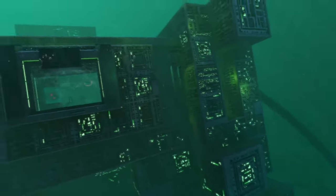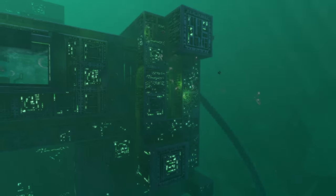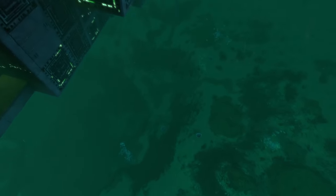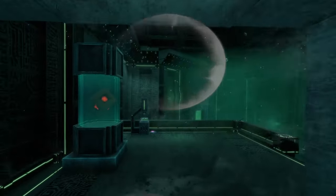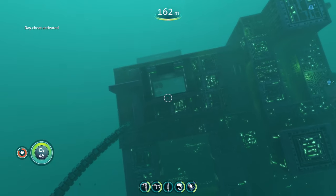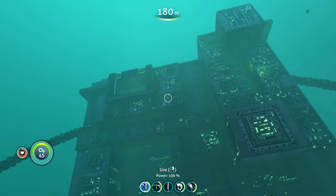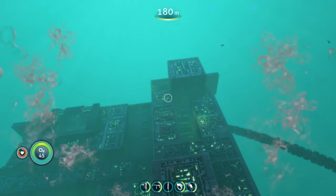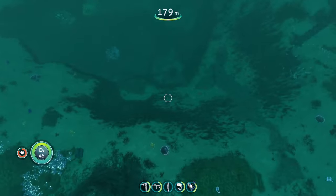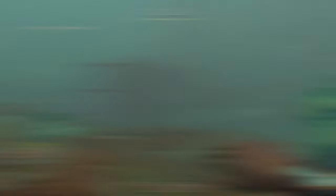It also adds a giant precursor facility sitting right over this hole. Be careful when you're going near it — as I approached the precursor base, the game seemed to think I was on land and I fell all the way down. So just be careful going up to this precursor base. Head inside and there's this nice little cube looking all spiffy. I'm not going to spoil what's inside — I'll let you explore that on your own.